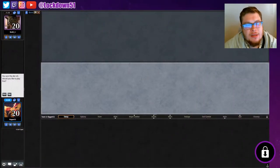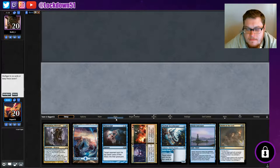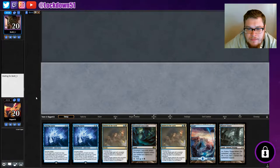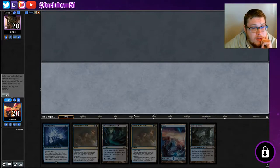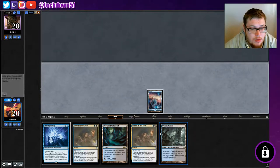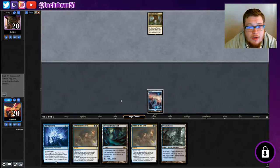Welcome back everybody, it's time to lock down some Pioneer Mill. We won the die roll, let's see what we can get here. It's a little rough, I think I'm gonna mulligan — it's pretty slow. All right, we can keep this. We're gonna drop a Fraying Sanity and hold on to all the rest of the stuff. We'll pass and see what happens — they're giving us a second, that's nice.